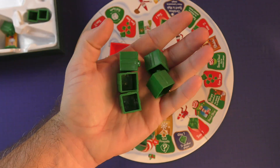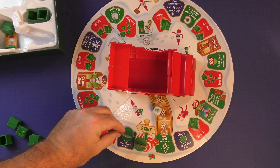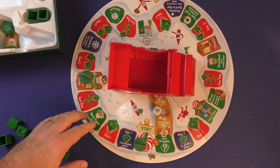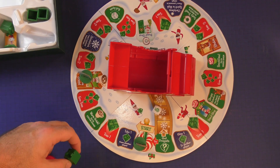Each player starts the game with five presents and you'll start out on the start spot. On your turn you'll roll the dice, move that number of spaces, then do whatever is on the space. A lot of these allow you to either gain or subtract from the presents, but the fun ones are the ones that say toss.